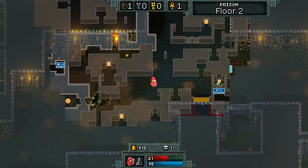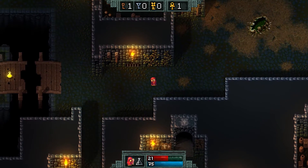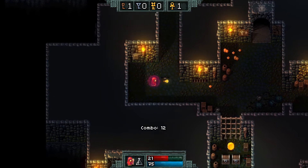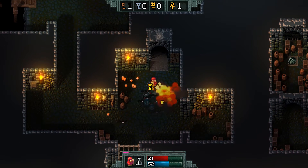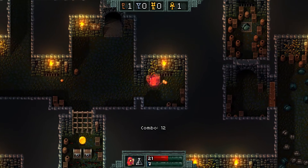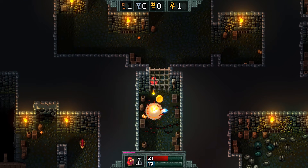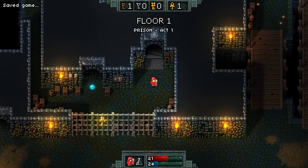Let's go down here and see somewhere I haven't been. If we don't have permadeath, I don't know if this qualifies as a roguelike. There's another floor point here. How do I open grates?